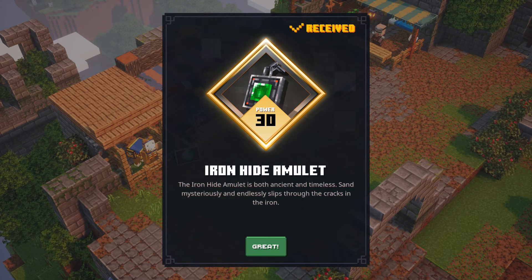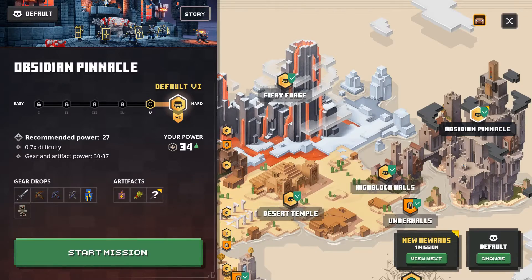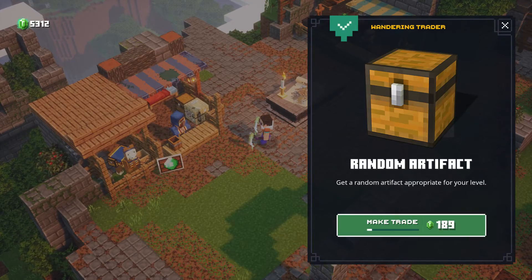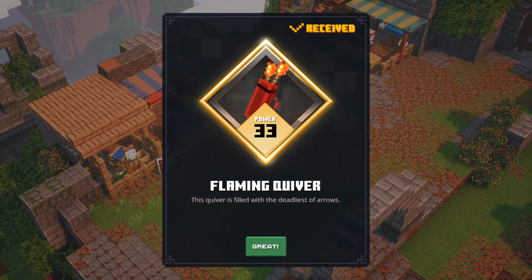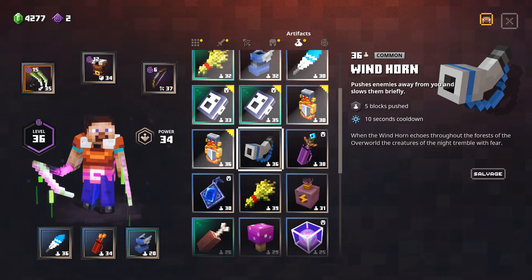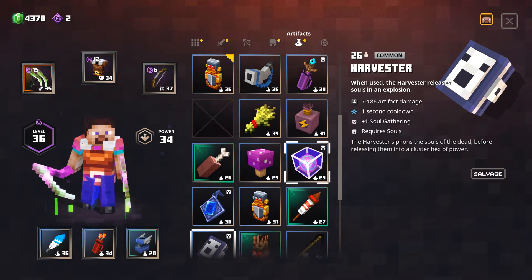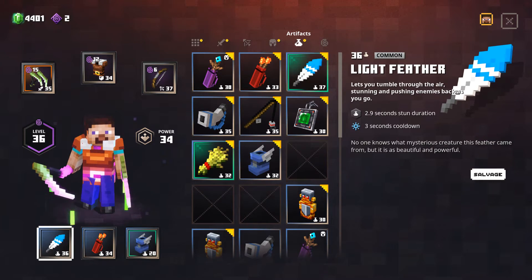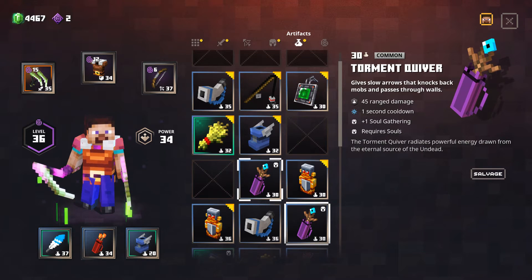I'll do it one more time. Ooh, iron hide amulet — I don't have this! 'The iron hide amulet is both ancient and timeless.' So that was it right there — there's still one more missing one and we don't know what that is. I could keep trying this and see if we just get it this way. That's a fishing rod. Windhorn. Light feather again. Flaming quiver. We have torment quiver — we have that. So let me clear out some of my inventory. I'm sure I'm going to have duplicates now.